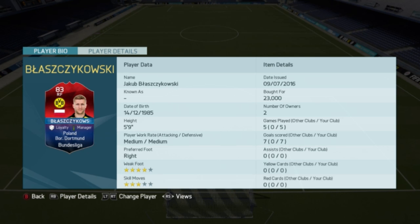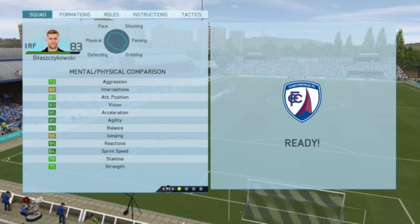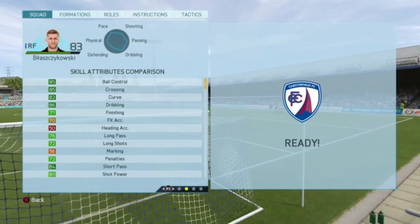83 vision, 85 acceleration, 85 agility, 83 balance, 85 reactions and 84 sprint speed. His skill attributes are 85 ball control, 85 crossing, 82 curve, 86 dribbling, 84 short passing, 80 shot power and 84 volleys.